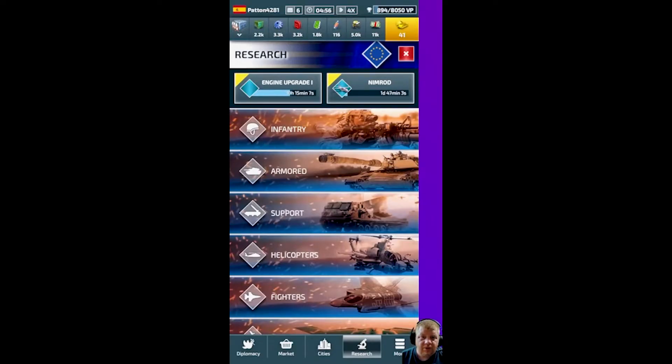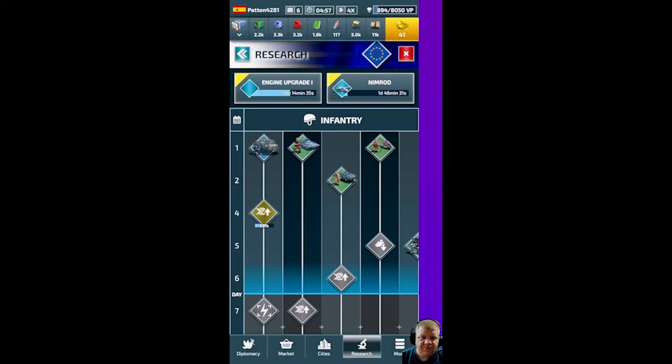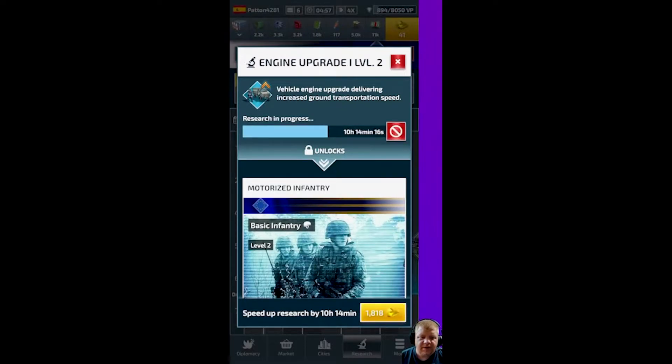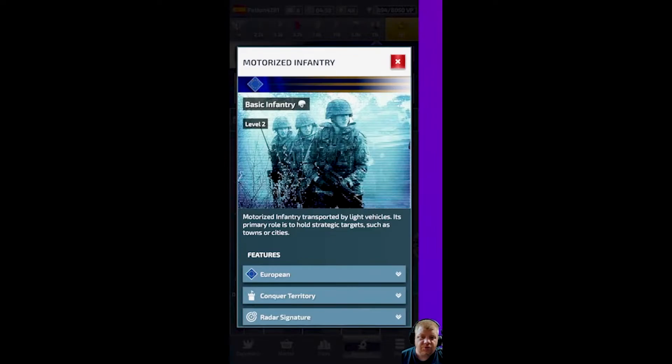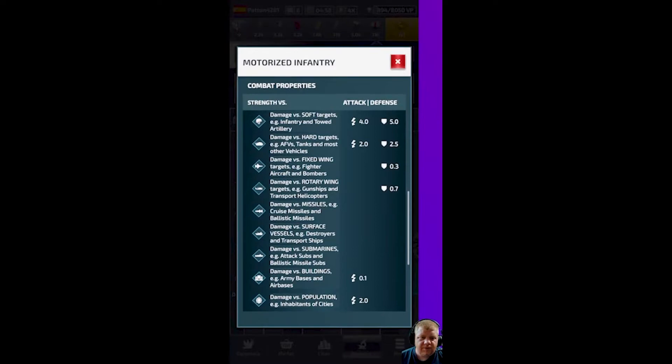If you click on the Research tab, you can choose your research — it's a lot easier on mobile. Click on Infantry, then Motorized Infantry. Where it says 'Next,' that means you've already completed it — hit Next and it takes you to the next one. I've got 10 hours and 14 minutes left to research this. It tells you what doctrine you're in, what it can do, its radar signature, and transport abilities like airlift. You can click the gold button to speed up research. Scrolling down shows all the different unit stats — soft targets like infantry, hard targets like armor — with attack and defense values just like on desktop.